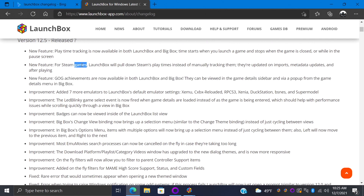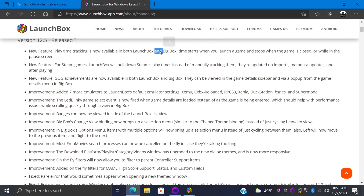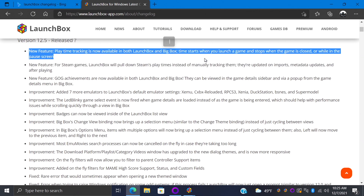Next on the list for new features: for Steam games, LaunchBox will pull down Steam's playtimes instead of manually tracking them. This goes hand-in-hand with one of the biggest new features in LaunchBox 12.5, and that's playtime tracking — now available in LaunchBox and Big Box. The time starts when you launch the game and stops when the game closes. It'll also stop tracking time when you pause the game using the built-in pause screens in LaunchBox and Big Box.